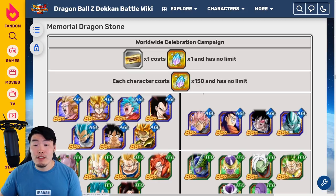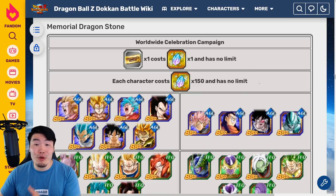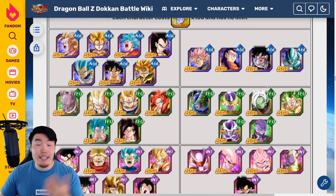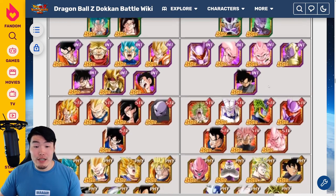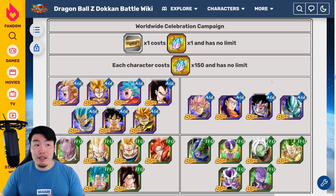Or you could also use these Memorial Dragonstones to directly exchange for download celebration units. And last year, the conversion for this was pretty ridiculous in my opinion. It was 150 Memorial Dragonstones for any unit you wanted, which is just too much. I mean, 150 Memorial Dragonstones would equate to 7,500 stones spent in a 12-month period, which for most free-to-play players is just impossible.